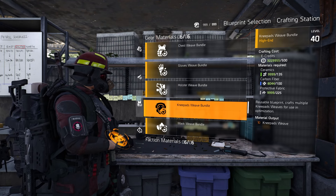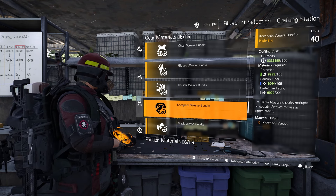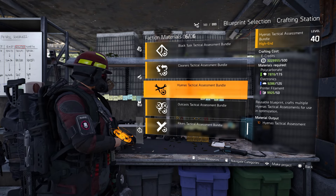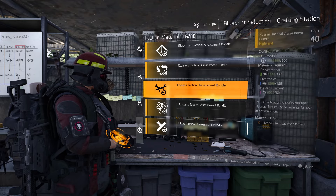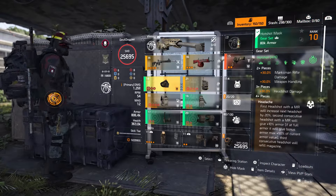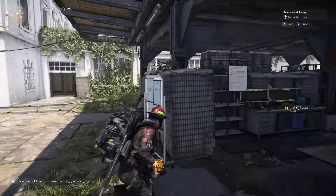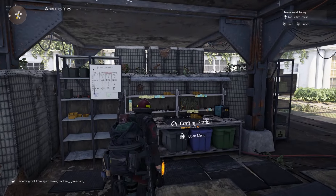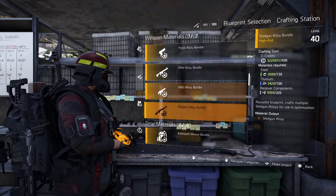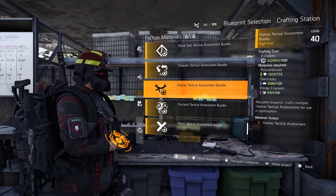The game says your inventory is currently full. I already have maxed out knee pad wave bundles, but I wasn't maxed out on hyena tactical assessment bundles — so why couldn't I create more? I came over to my stash and dumped a couple of items in. You only need to have less than 150, so technically 149 you'd still be okay. Come back in here, go to the optimization materials, go to the material you want — in this case the hyena tactical assessment.